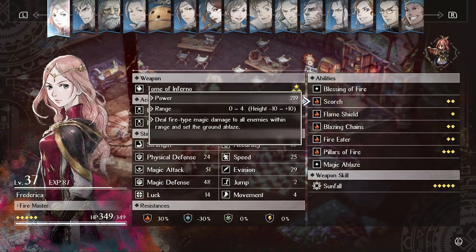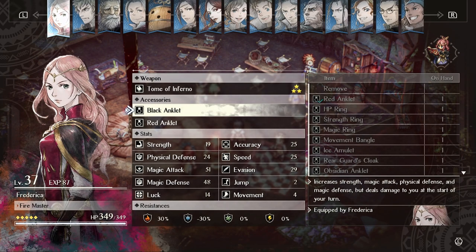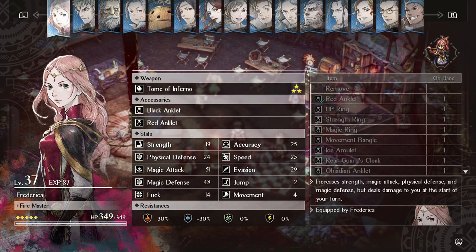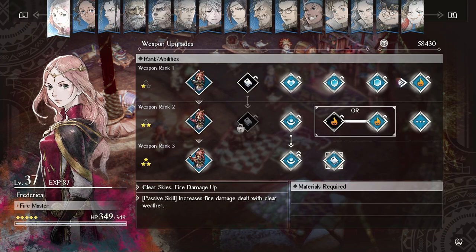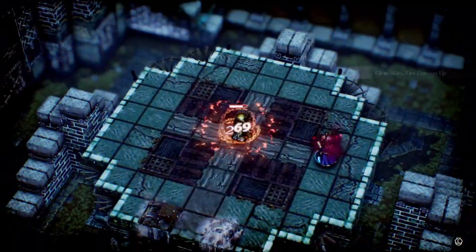The next tip requires a little bit of setup using Frederica. First, make sure you have the Red Anklet found in chapter 9 and the Black Anklet found in chapter 13, and equip Frederica with both of these. These will increase Frederica's damage potential. Also make sure you've picked up the weapon upgrades Clear Skies and Blazing Chains Damage Up. With Frederica now powered up, Blazing Chains will be able to one-shot a lot of your enemies.